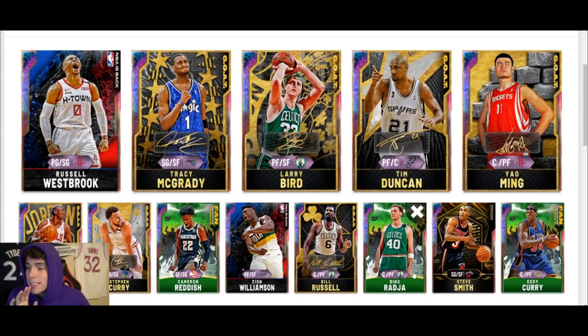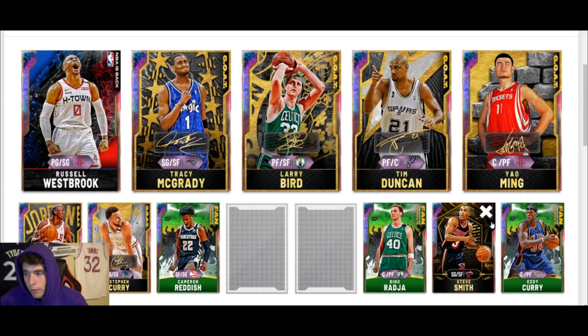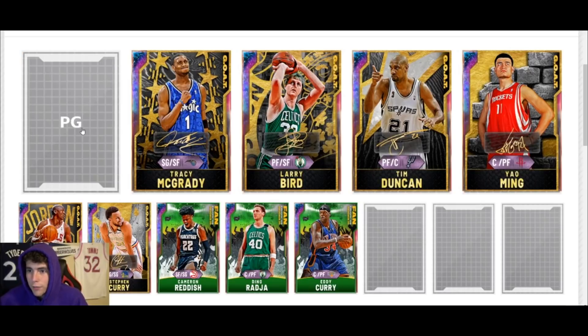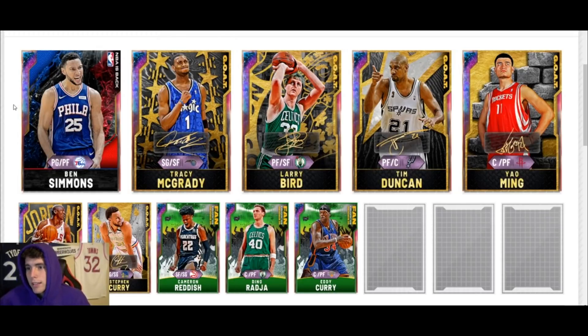This next squad was sent by my boy Mower on Twitter. He has about 500k MT to work with — a lot of MT, but you've got some places to fill. I'm going to start by selling a few players: I would sell Zion, I would sell Bill, and I'm just going to remove Steve Smith because you don't need him. Then you can move Dino and Eddie around and have a bit more MT. First thing — get rid of Russ and try Ben Simmons; he's incredible. That's about 250k, roughly half your MT.